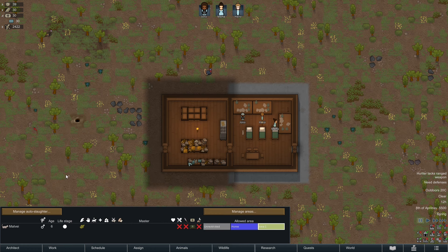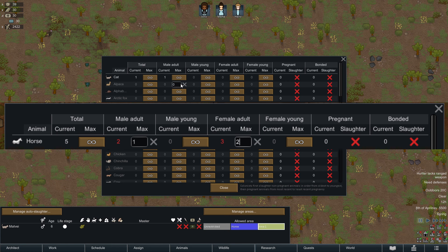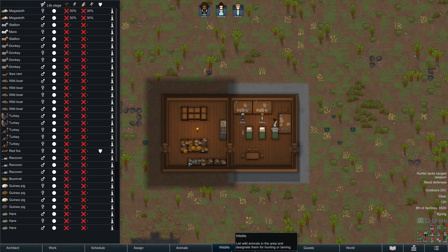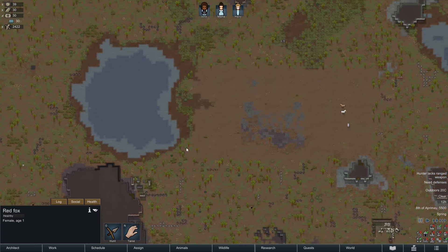On the animals tab, there's an auto-slaughter menu. Perhaps set it to something like one adult male and two adult females to maintain a somewhat manageable herd. Wildlife tab: do a regular predator check and scare away the close predators. Animals without a revenge chance can be freely hunted.